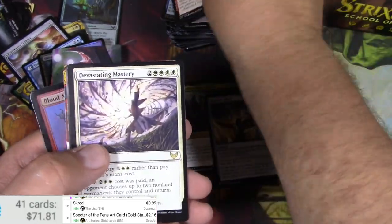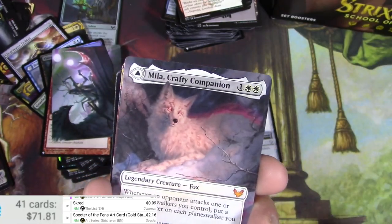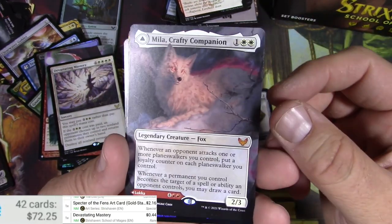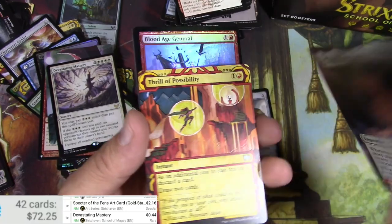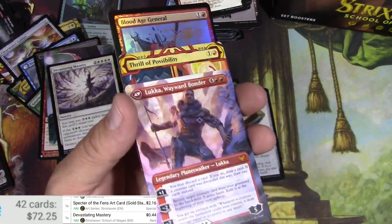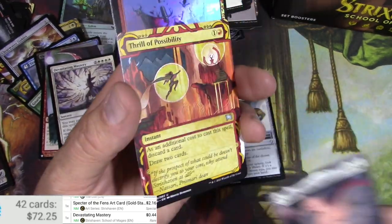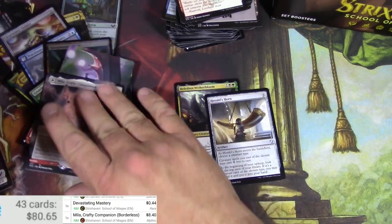Devastating Mastery, Mila Crafty Companion — extended border, that's cool, and it flips over to Lukka. We got a Thrill of Possibility. So Mila here has got some possibilities and it is worth eight bucks — pull that in the hit pile.